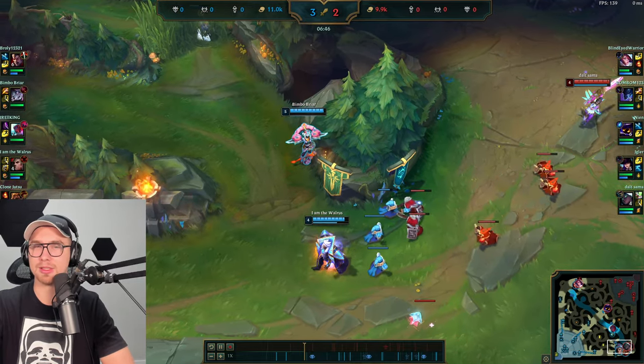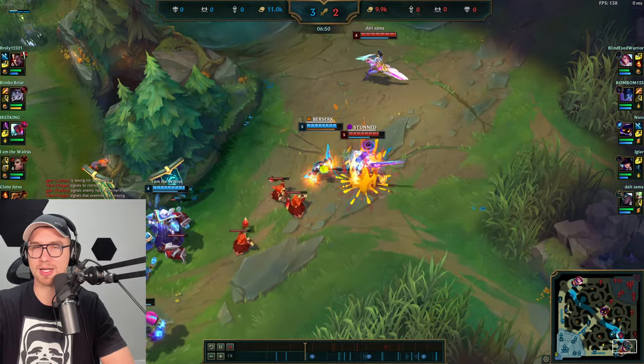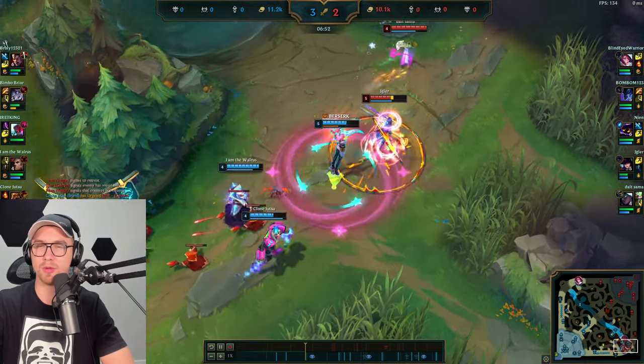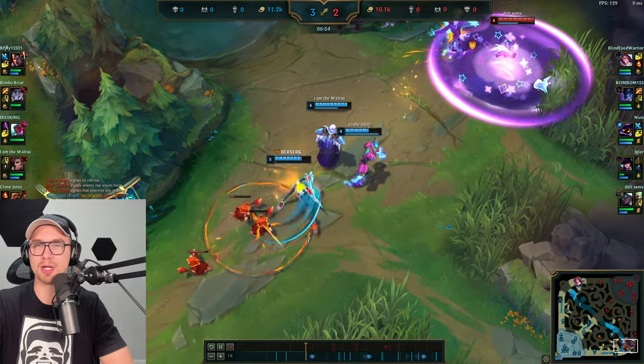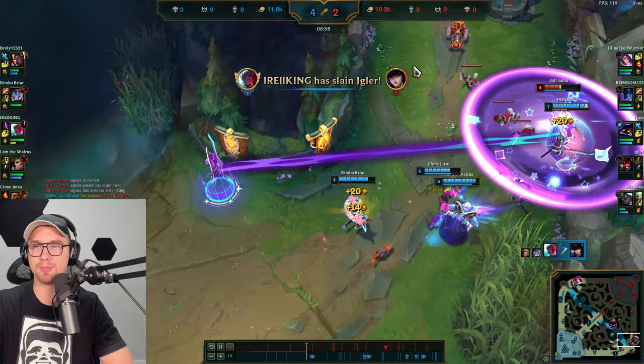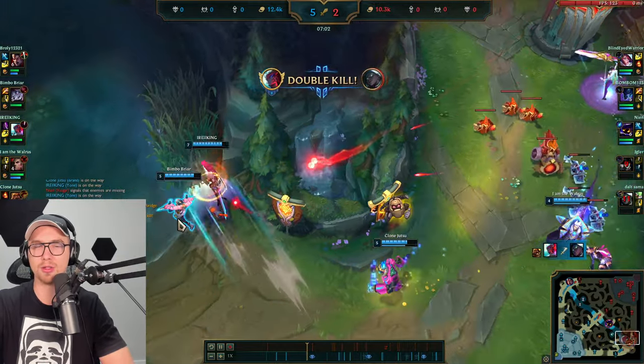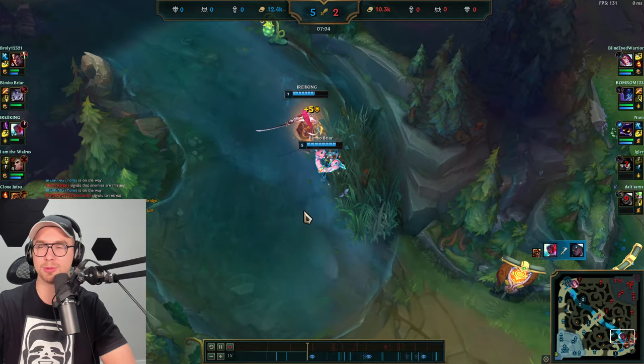We land a W, but they make it out hugging the wall. Now Yone comes down, hops over the wall, lands a beautiful stun, and Yone cleans this up no problem — getting a double. This bot lane is 100% dead, and now we look for Dragon, wanting to get objectives the moment we gain advantages across the map.